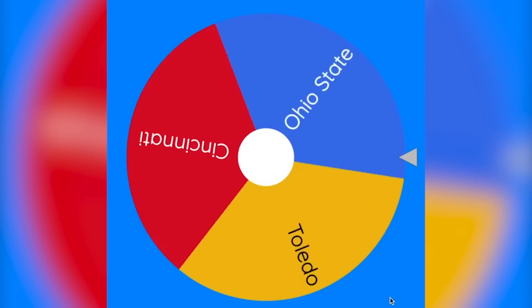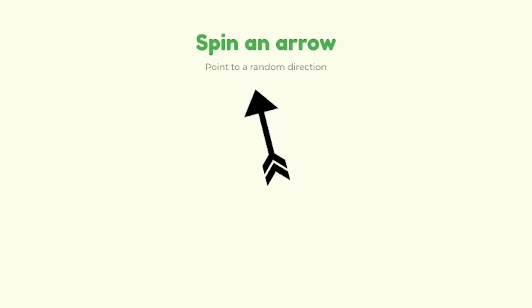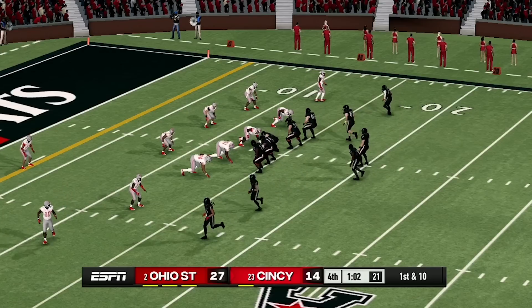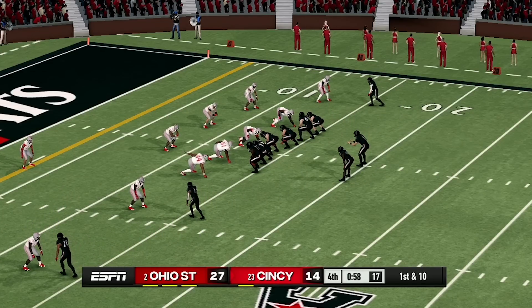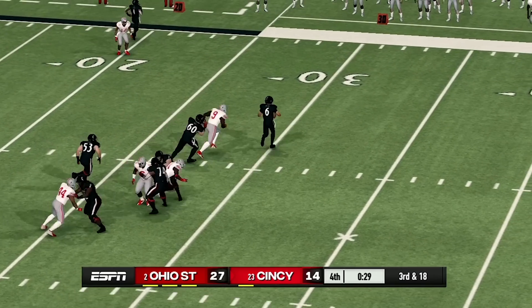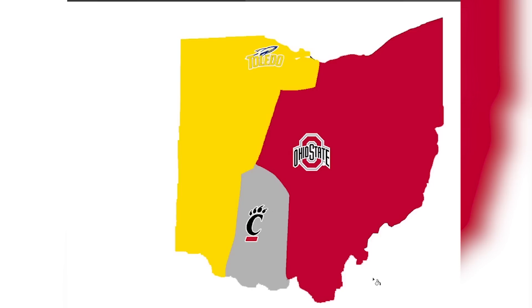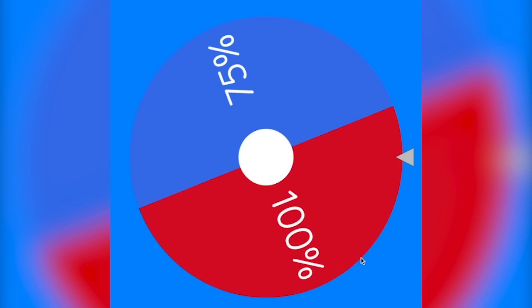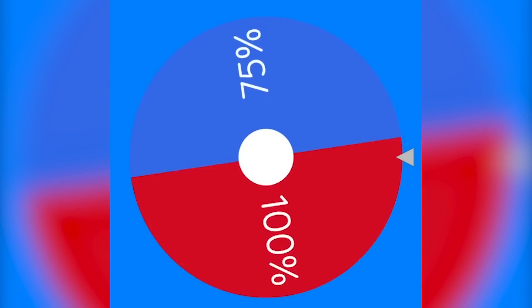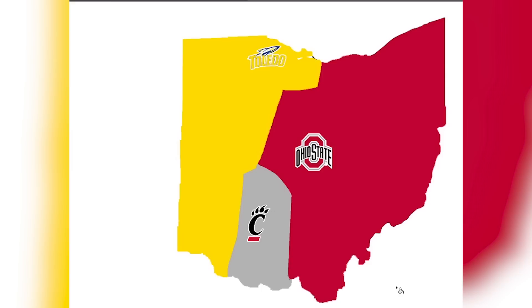Spinning the wheel for the first round of the final three — it looks like it's going to be Ohio State. Ohio State will be playing to the south, meaning they will be playing Cincinnati. Ohio State is going to get the win over Cincinnati. Cincinnati's quarterback gets sacked and it's third and 18 — Ohio State gets the stop and the win. Using the powerful wheel, Cincinnati gets eliminated by Ohio State. Cincinnati had a good run making it to the final three.